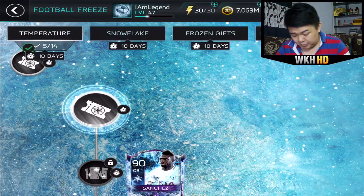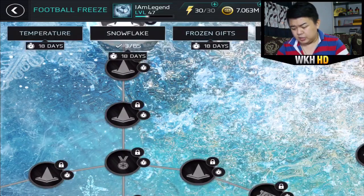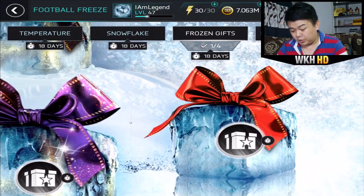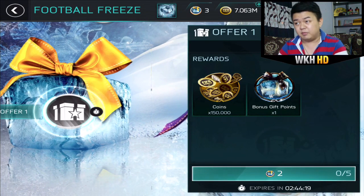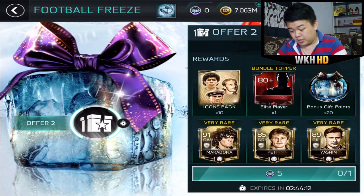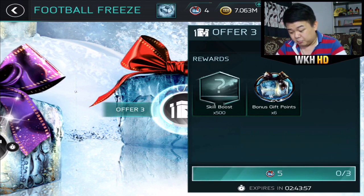That's 2.5 million coins and 500 skill boosts. Or you can spend your boiling points to play snowflakes — 3.5 million coins. You can choose any path you want, and the higher the skill games you play, you'll get gold or gold plus gift points to redeem some insane prizes in frozen gifts. For the gold gift points, 150,000 coins plus one bonus gift point will be available, I think, next week or in a few days. If you can get master points, you can redeem 10,000 FIFA points worth of a bundle, or spend elite points for 500 skill boosts — basically another 10,000 FIFA points worth of rewards.